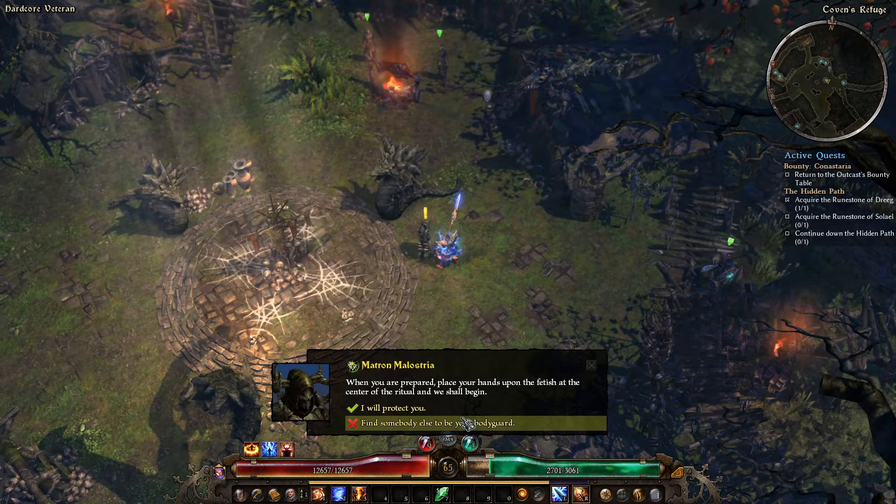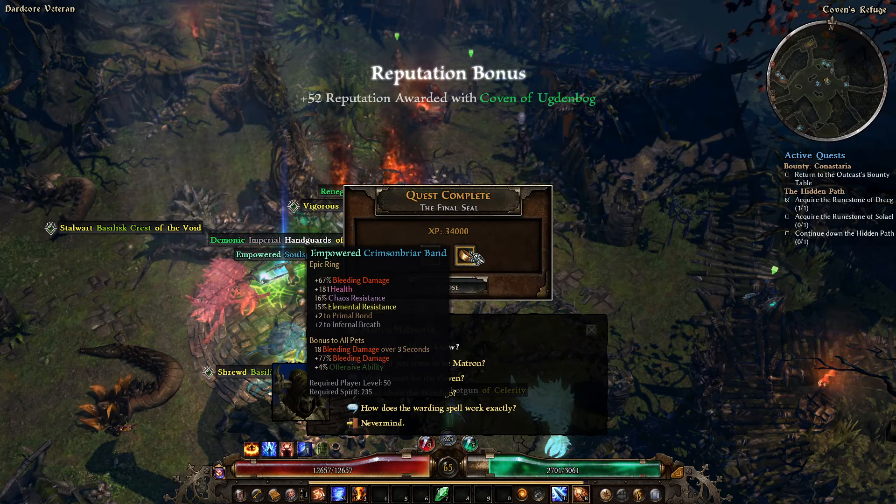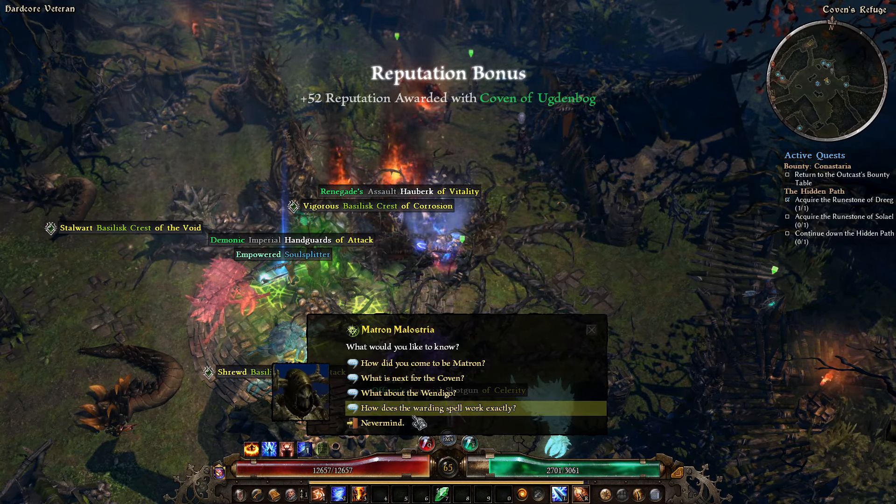We're just waiting on the big snake — there he is. The big snake comes out and we'll just beat him down. Thank you mother for the rabbits. We got the Crimson Briar Band, which is going to get sold. We are done now; I don't think she has any additional quests.